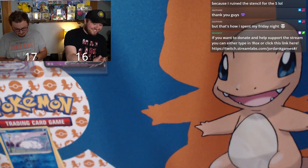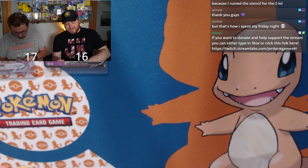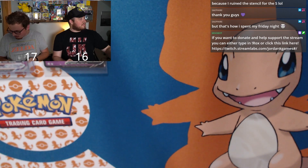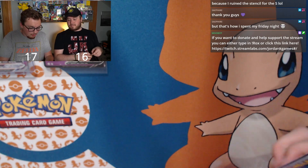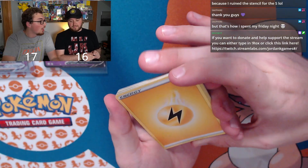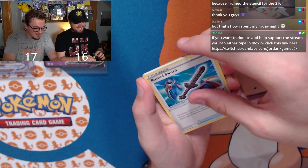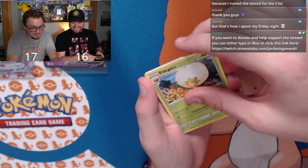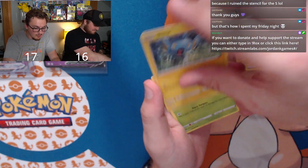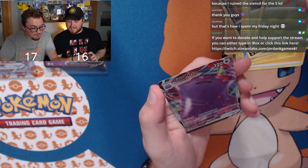Logan has a one point lead going into the last pack. Last pack for Logan: Rotom, Rusted Sword, Eldegoss, Trapinch, Buizel, Coughing, Inkay, Grookey, reverse holo Gossifleur, and V-Max Ditto — three points! Not shiny but I'll take it.